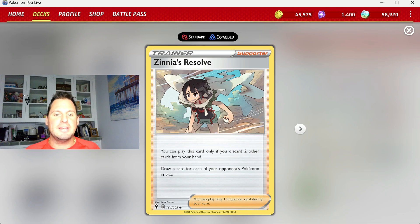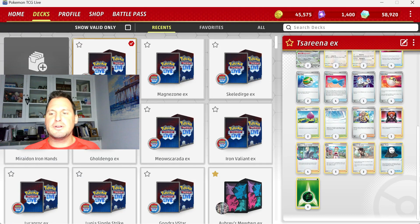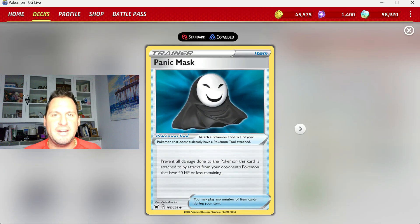I put in two Zinnia's Resolve — you discard two cards from your hand and then draw as many cards as your opponent has Pokemon out. Most likely they'll have a full bench, so on your second or third turn you're grabbing six full cards. That's even better than Colress, which only gets you five and you have to keep three and toss two away. For the tool, we're going with four Panic Masks — Panic Mask prevents all damage done to the Pokemon it's attached to from any Pokemon that has 40 HP or less.